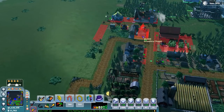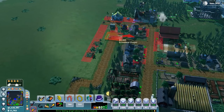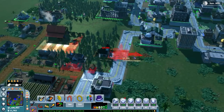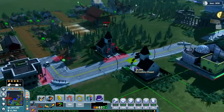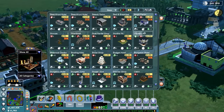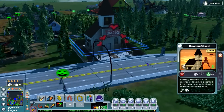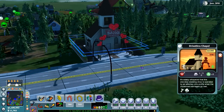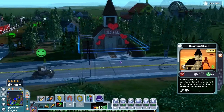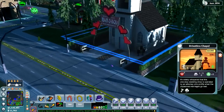Let me see if I can bring it this way. See, that would be beautiful if it would just fit right there. I'm going to put the chapel right here so that people can come in and get married and hitched and stuff like that. I want to see how many people actually get married here. It's wildly whispered that this one-stop wedding is operated by an attorney who profits when unplanned marriages go bad. Look how cute that building is. Let's see if anybody actually gets married.